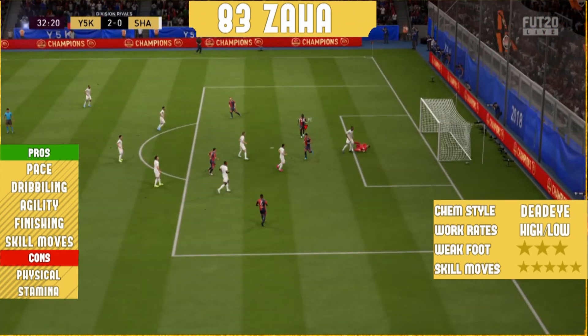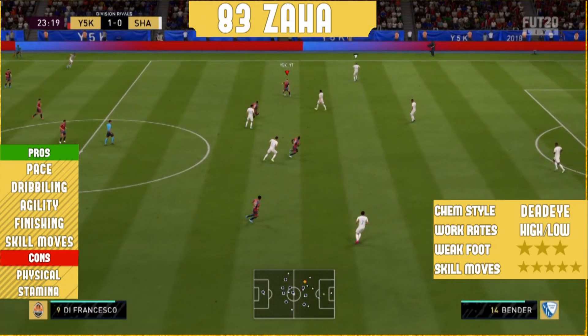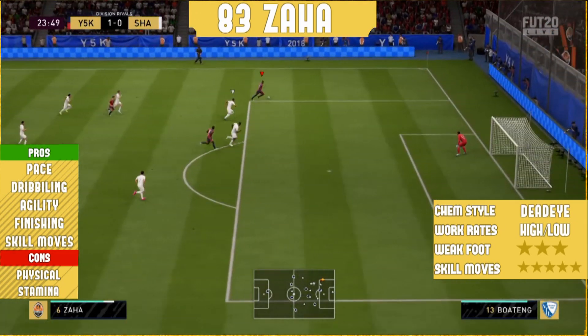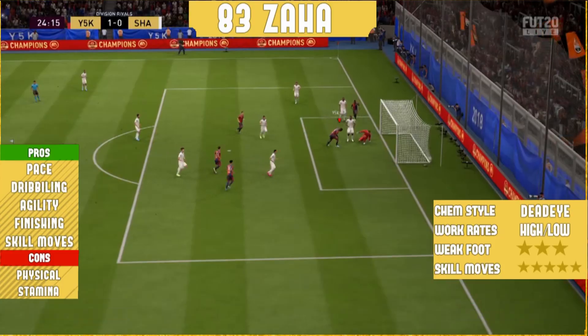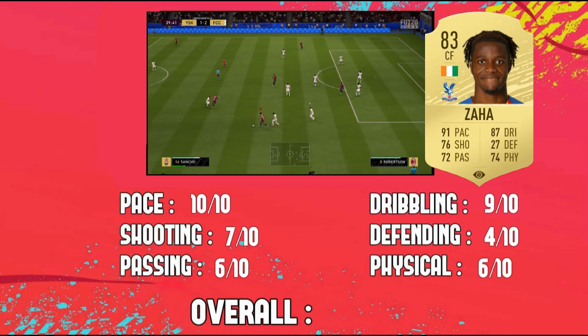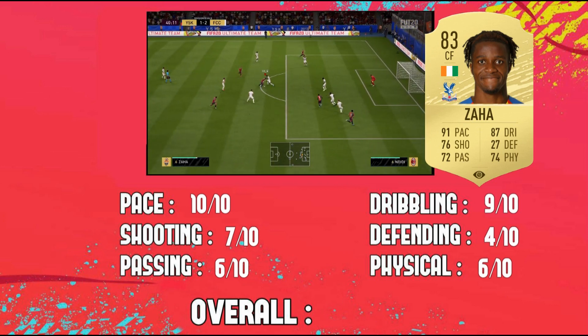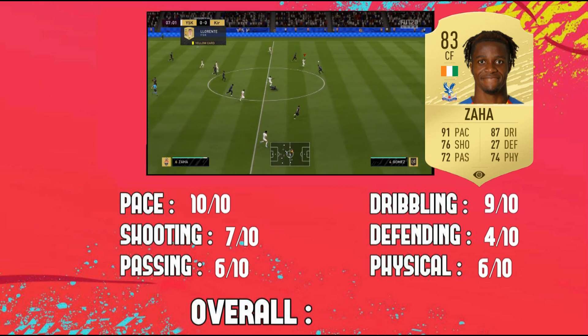Another bad thing is his stamina - he only got 76 stamina, and for me that is bad for a striker who will be running all game. For his passing, it's not perfect for a striker, but using the Dead Eye chem style he will have good passing. Overall, I think he is a really good striker on FIFA 20. I really loved him in game and I think he is so overboard - he is so quick with five-star skill moves and great dribbling.